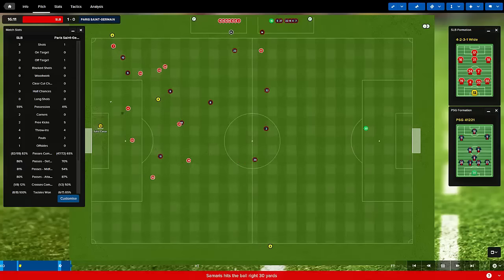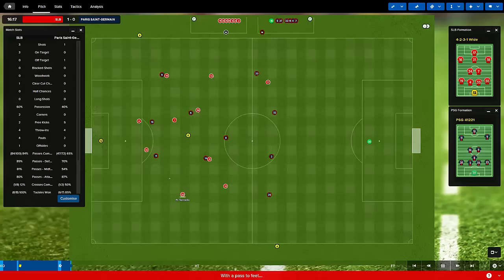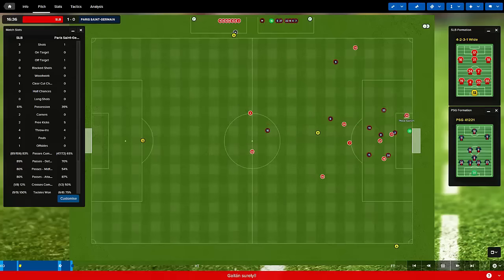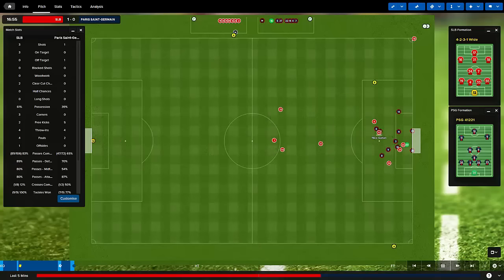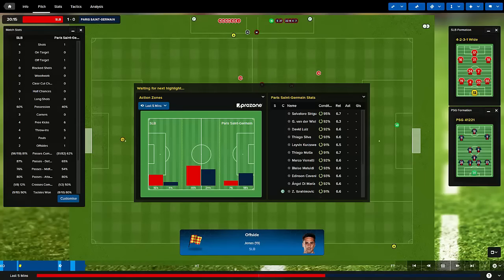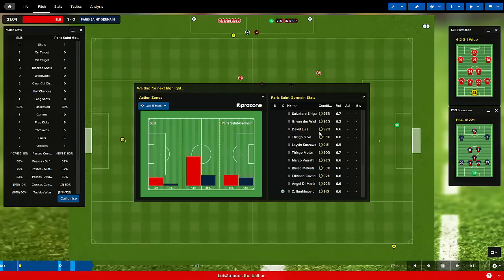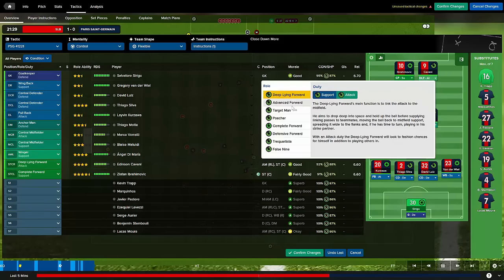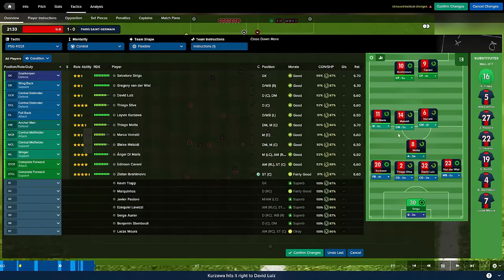Watch yourself, Samaris. The problem I've got is that you could have one chance and Ibra is better than any of my players — like two or three of them put together — so you can have one chance and finish it. Van der Wiel is having an absolute shocker. I'm holding him solely responsible for everything that's gone wrong. He didn't look particularly great before the update, and Van der Wiel certainly looked like the better of the options I had. Right, that's it — I'm going for a change. I'm making early subs.